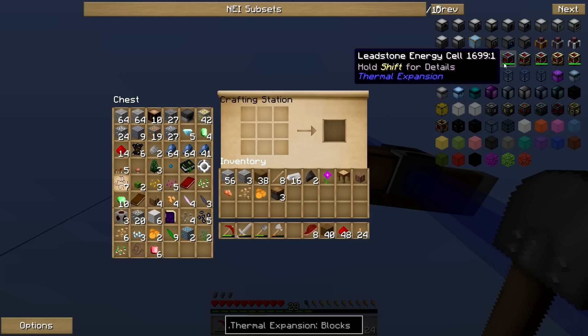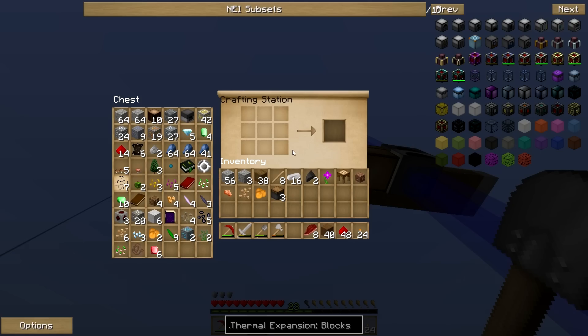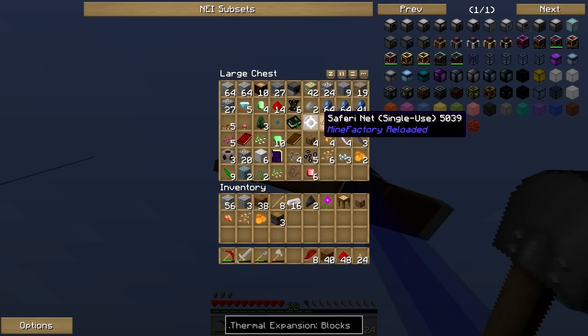Three pistons and then we're going to need that machine frame. How do you make the machine frame? Do they just have it on here somewhere so I can click on it? Yeah, machine frame basic. Tin gears. So I'm going to need some tin gears, some glass — oh, I forgot about that.